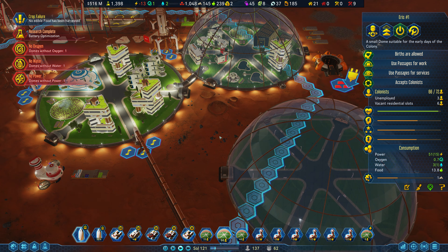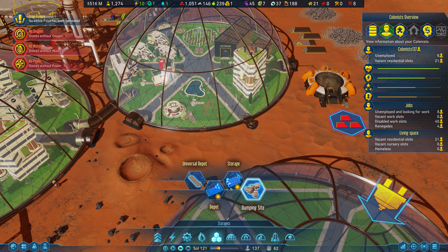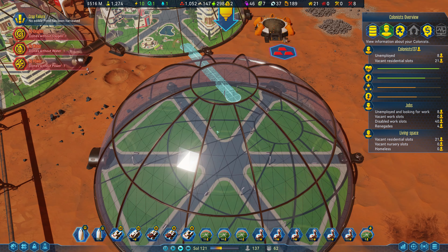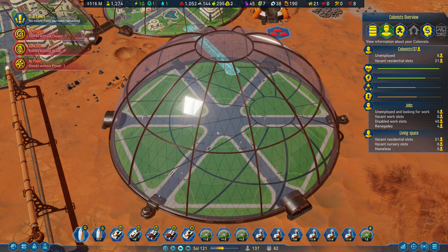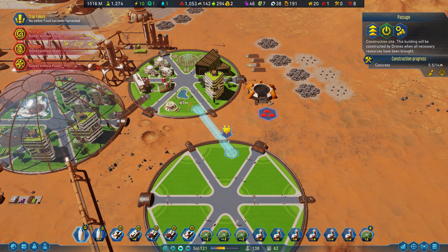Our dome is up here and we want a passage, because a passage connects them I think. So we'll get rid of this lake and try to put a passage in there. There we go — that should connect power, oxygen, and stuff. We're going to need more water, but actually this will put us in balance because this thing needs one of each. Hopefully they'll get around to building that.